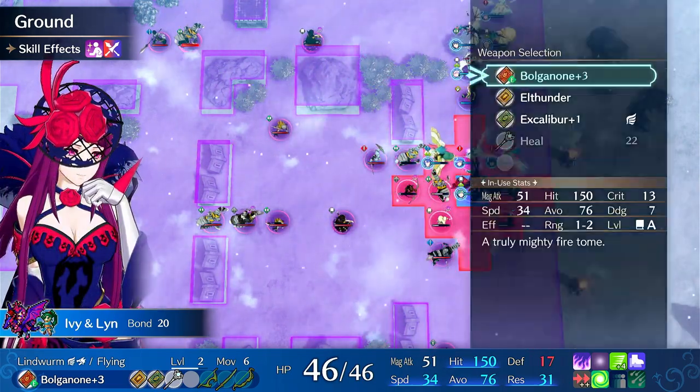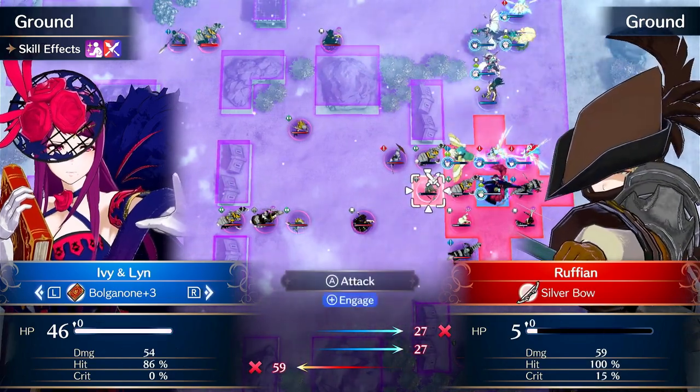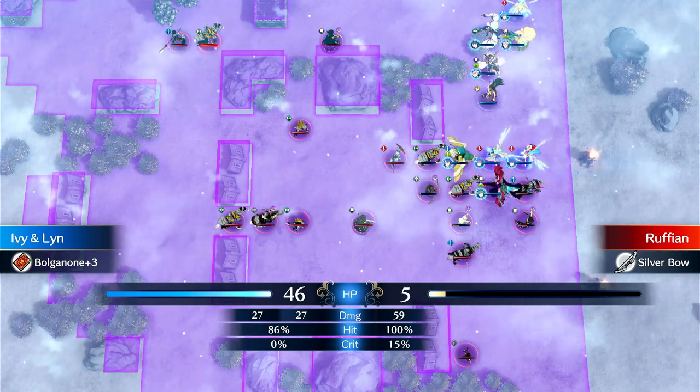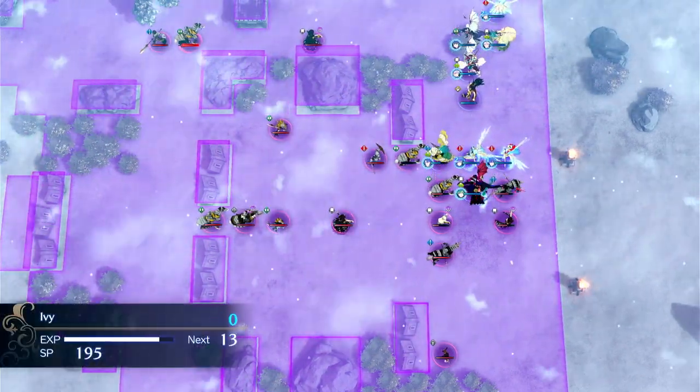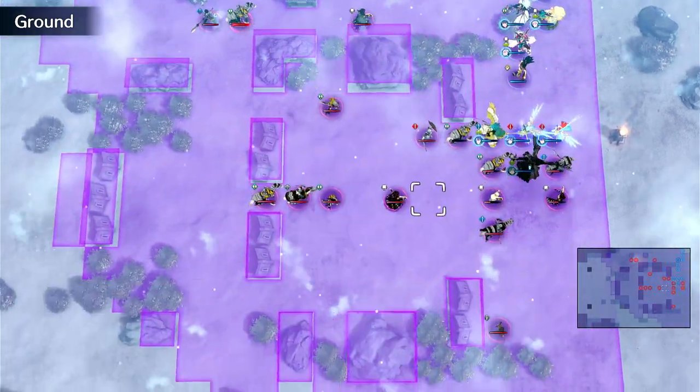For example, I can actively attack this archer right here. And because I hit him first and he's already pretty much dead, I can just kill him outright. He's taken damage from attacking her. Because he doesn't double, she tanks with Lucina.